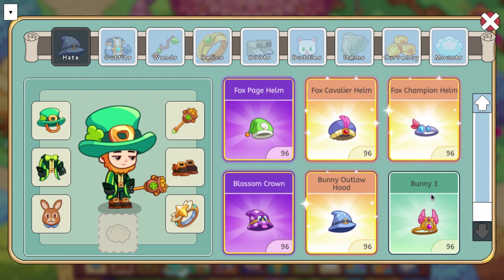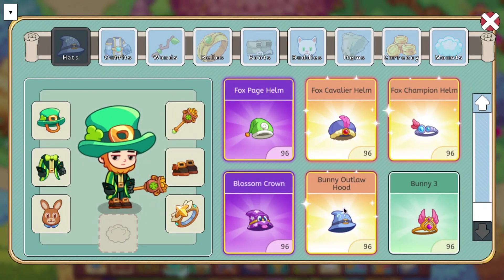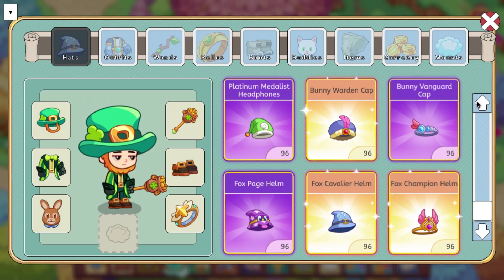Hats aren't going to appear either. There's an unknown item called Bunny 3 with no description. We have the Bunny Outlaw Hood, which I think is the yellow bunny hood we saw before. We also have the Blossom Crown, Fox Champion Helm, Fox Cavalier Helm, Fox Page Helm, Bunny Vanguard Cap, and Bunny Boarding Cap. So those are all of the items.